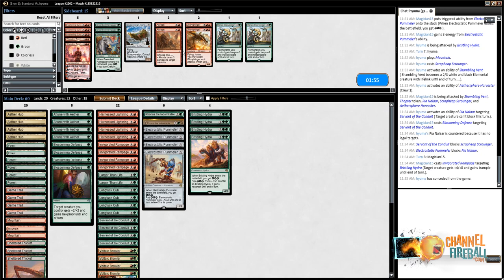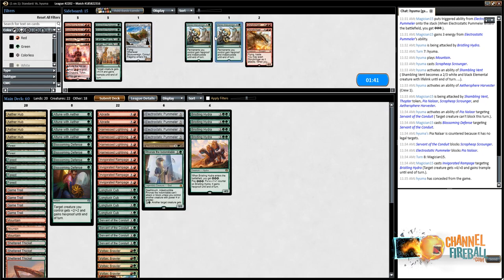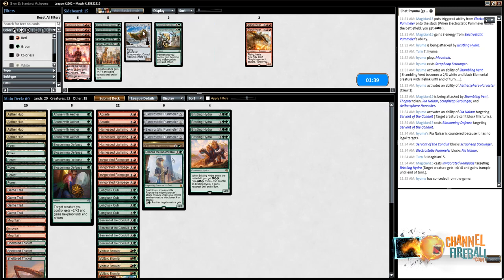Rhonas is great here. Not wanting Sky Sovereign where it'll just get Abraded a lot. I don't think we're fighting a battle mostly over small creatures on the battlefield. I like a lot of what the deck does in game one and don't want to change much. It's going to depend on how the opponent sideboards — if they go full control package, I don't know if my sideboard strategy is even reasonable.